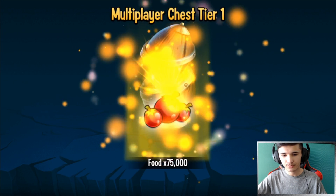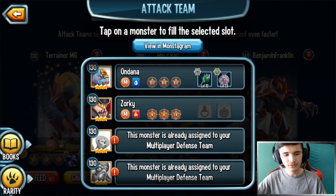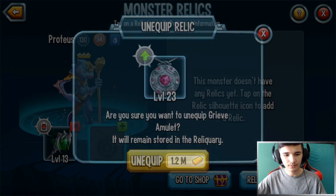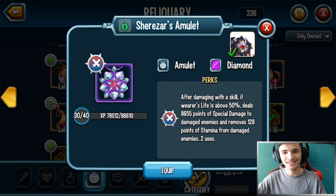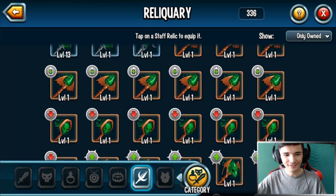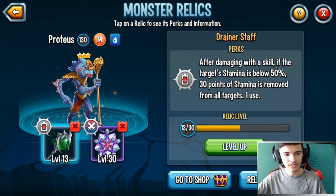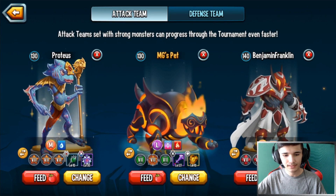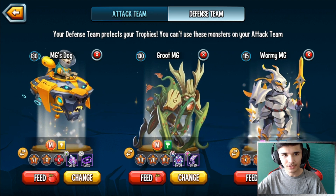I finally got a tier 4 chest — I'll take it. The tier 1 chest gave 75k food. Normally I run this team, but sometimes I swap in another mythic. I'm considering swapping the Shardler's Emulated rune — it's being used by Ragnarok. I think I was better off with the Trainer Staff rather than King of the Lances. I'm not even running Ragnarok on my defense, so we're good. This is my current defense team setup.